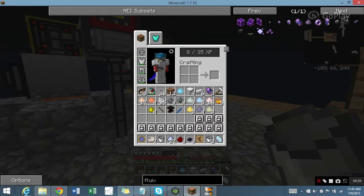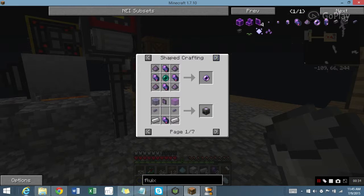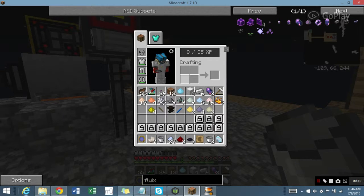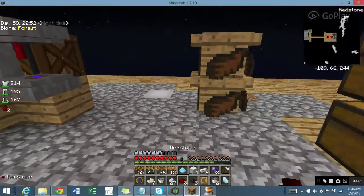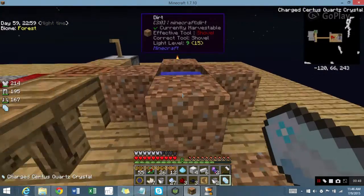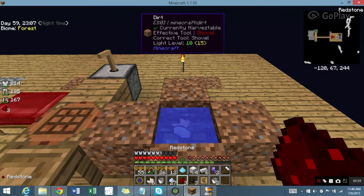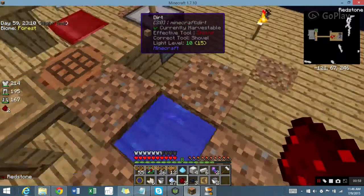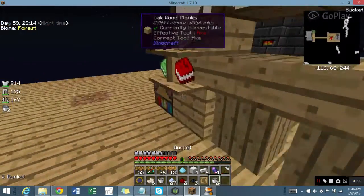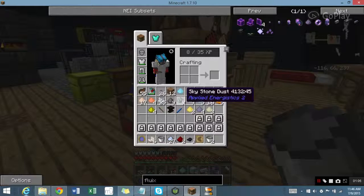I made a Charger — right here. Five iron, two Fluix Crystals, so I had to do it the hard way. I have Certus Quartz, Nether Quartz, plus Redstone, so we can make one. Now, since I have the Charger, I can toss a Certus Quartz, a Nether Quartz, and a Redstone in there, and they all become Fluix Crystals — two of them from one. Quite useful, actually.